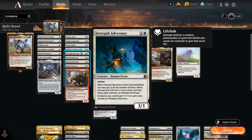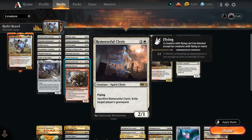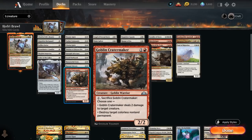Intrepid Adversary is just a good curve topper that can maybe pump our team. Loyal Warhound, a 3/1 with Vigilance that when it enters can search up a Plains to put on the battlefield tapped if the opponent controls more lands than we do. We've got Remorseful Cleric, a 2/1 spirit with flying that can be sacrificed to exile target player's graveyard. The Unicorn can be sacrificed to destroy target enchantment, and Cathar Commando can sacrifice for one mana to deal 2 damage to target creature or destroy a target colorless non-land permanent.